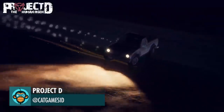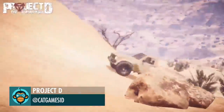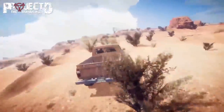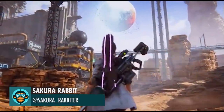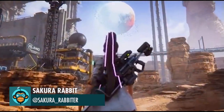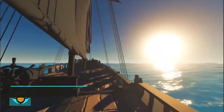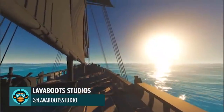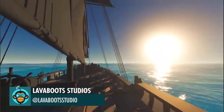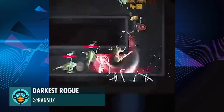Driving System and Desert Map by Project D — the link to support the campaign is below. Artificial Planet by Sakura Rabbit. It's a good day to sail the open seas by Lava Boots Studios. Darkest Rogue by Ransuz — the links are below.